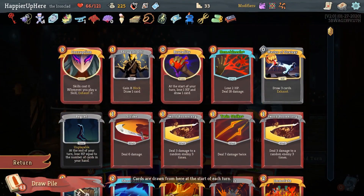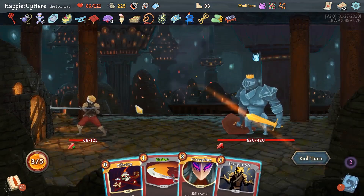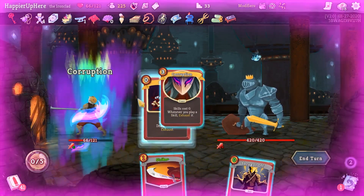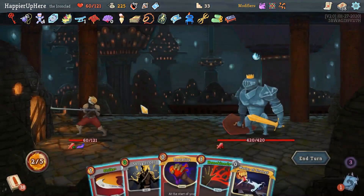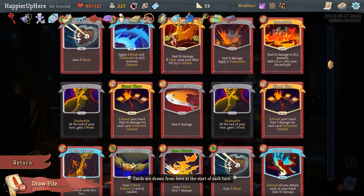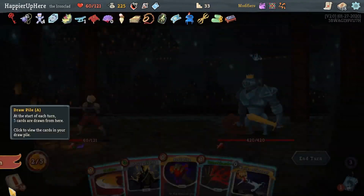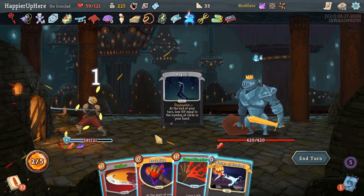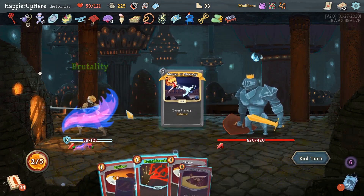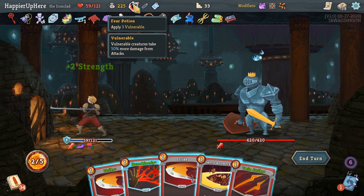Champ not attacking first turn, which is great. There's an early Corruption. Let me Disarm, Burning Pact. There's a Corruption. Then Offering. Master of Strategy is going to give me anything good? I guess the Sword Boomerang is not bad. I would like to draw the Limit Break soon — where is it? It is at the bottom. Well there are two in a row, which is nice. Let's just Shrug It Off, might as well get rid of the Regret. Brutality definitely. Master of Strategy. And then probably just deal some attacks. I should drink the Strength Potion — I probably should throw the Fear Potion too.